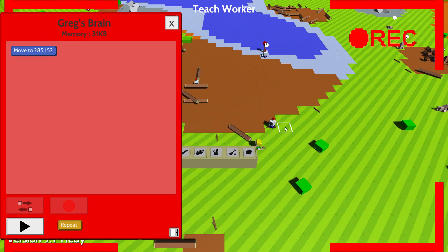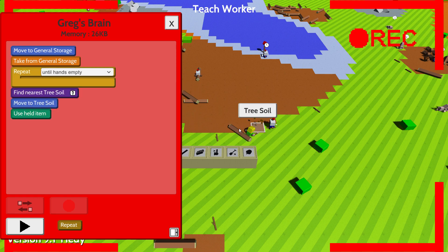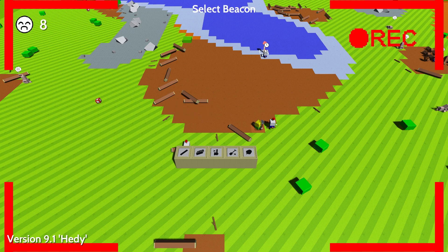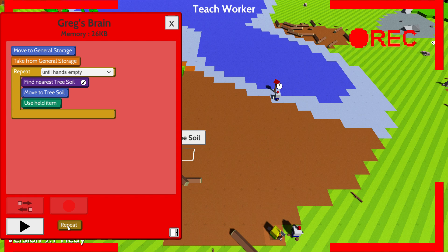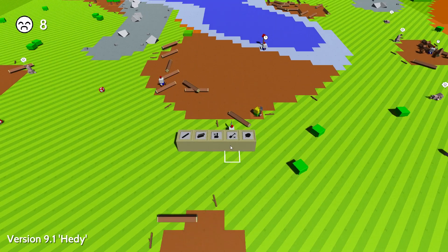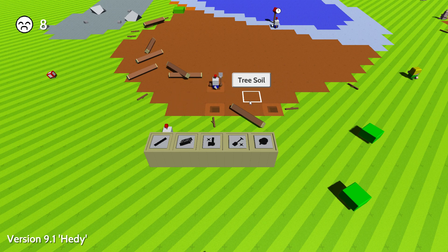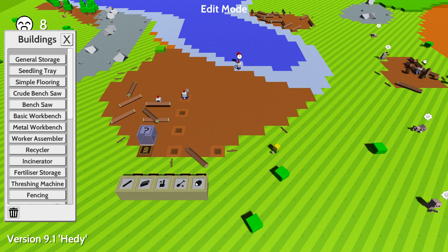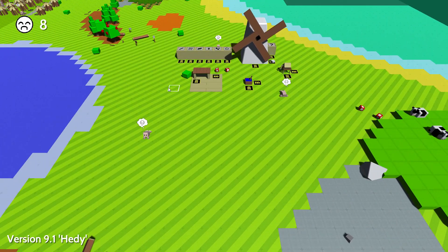So Greg, you're gonna be taking a shovel, then you're gonna repeat until your hands are empty and dig a hole. I need tree soil next to this beacon, and you're gonna repeat all three of these into your hands and do that forever. He missed a hole here - it's gonna be okay. So we're gonna need one more storage here for the apples. Seeds can stay. Let's go up here north.